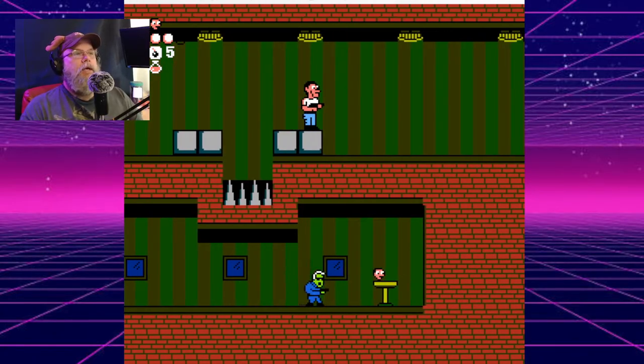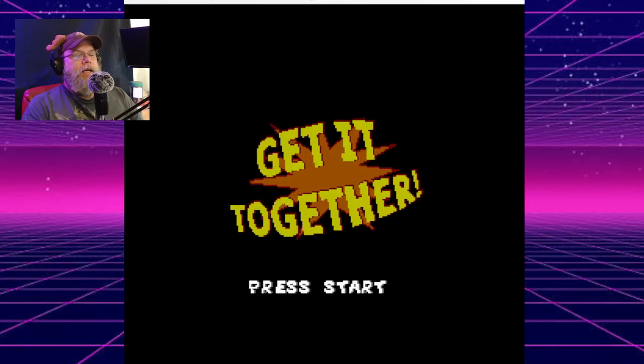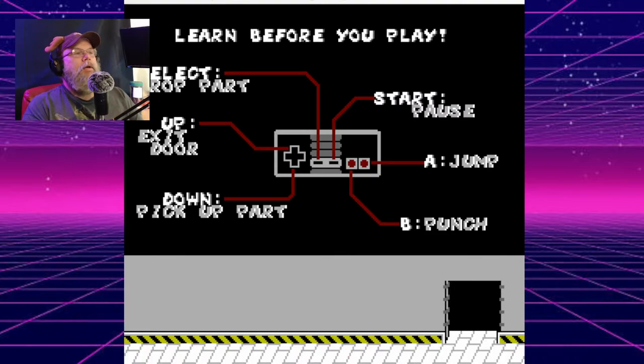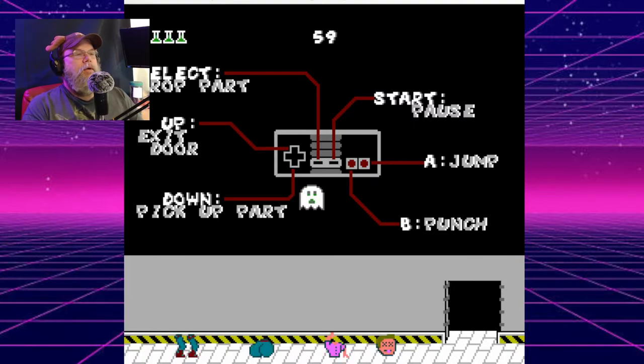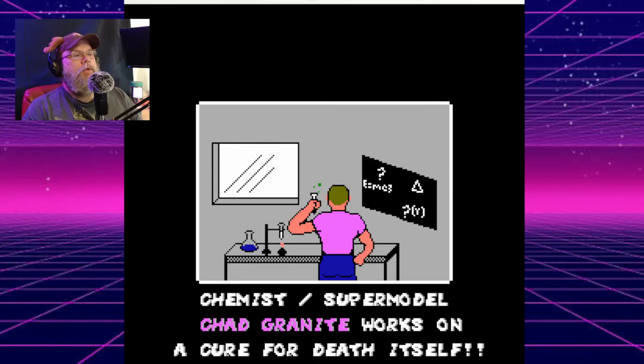All right, so I'm gonna continue on and switch over games. Pretty fun. This is a weird one — this is called Get It Together. It's really kind of a platformer but different: your body parts explode. Learn before you play, thank you. So basically you get the body parts. A drug co laboratory, trademark. Supermodel.